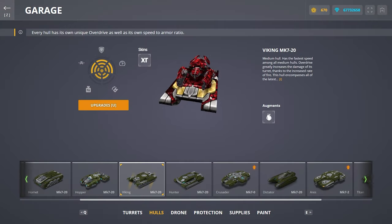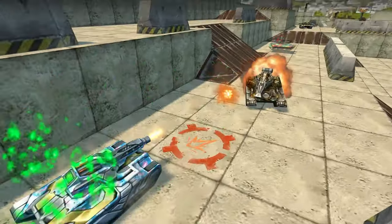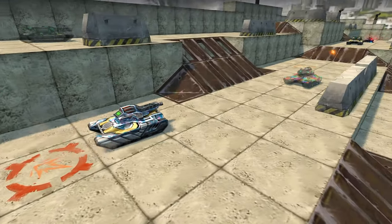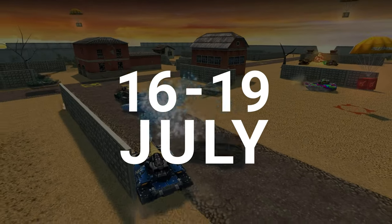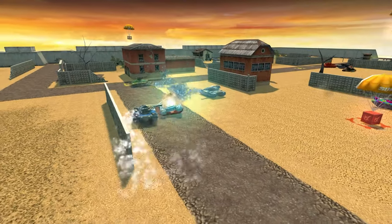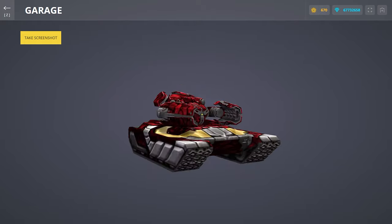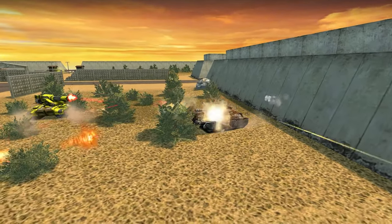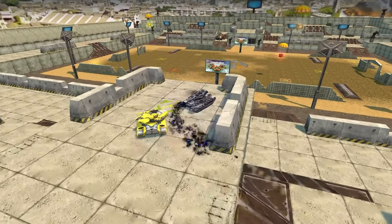Hello tankers! As we promised you in the previous episode of the V-LOG, we're gonna tell you more about Arms Race. It's a completely new event with the following rules. Starting from July 16th till the server restart on July 19th, enter the special mode battles and destroy enemies with the MK-7 modification of the Viking Hall and every turret available in the game. Start with Smokey, destroy a few opponents, and then receive the next turret released in the game, with Tesla at the end.